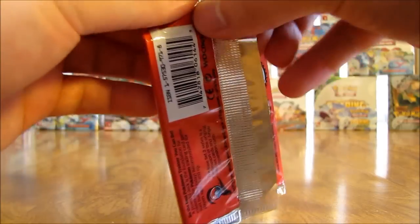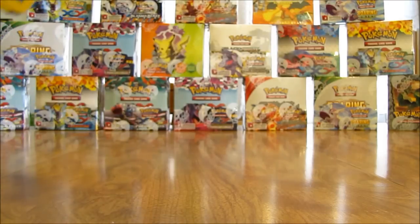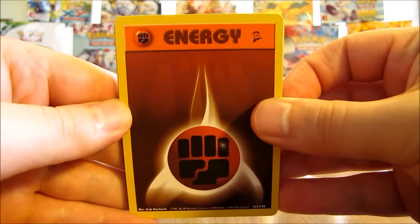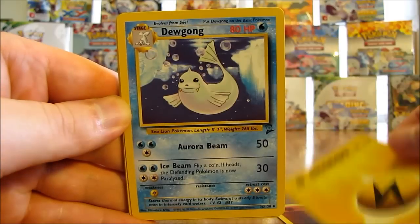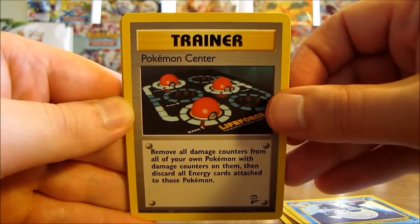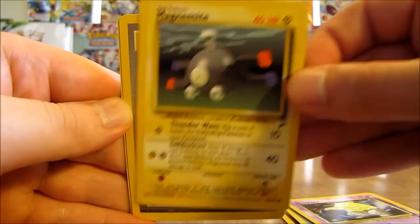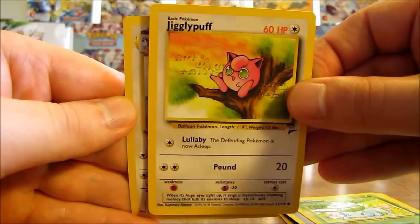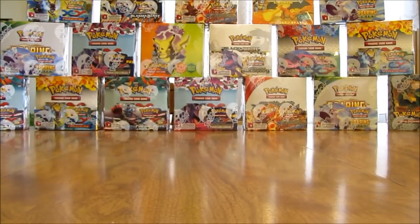First pack starts off with Mewtwo on the cover artwork. Moving to the front of the pack - fighting type energy, lightning type energy, Dewgong, Pokemon Center, Growlithe, Drowzee, Magnemite, Bill, Bulbasaur, Jigglypuff, and the first rare is a Pidgeotto. I believe that is the second Pidgeotto card I've pulled out of this box. Moving on to the second pack.